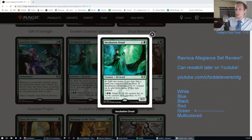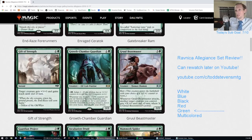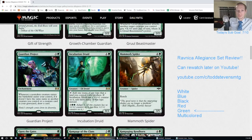Important note: you cannot adapt if you already have any +1/+1 counters - adapt is not like monstrosity where you can still activate it. Once you have counters on something, you cannot adapt it. Incubation Druid is the card that really helps you get to End-Raze Forerunners. Everything else Incubation Druid does is miles better than Druid of the Cowl. Incubation Druid gets an A.